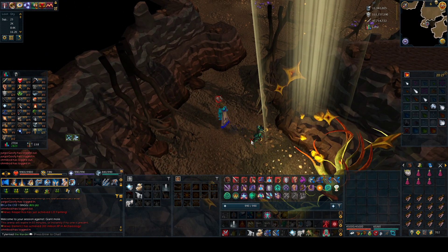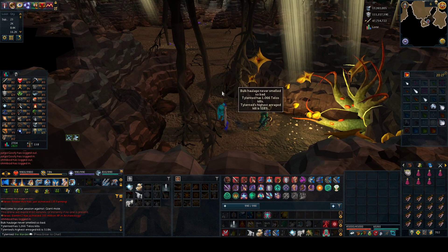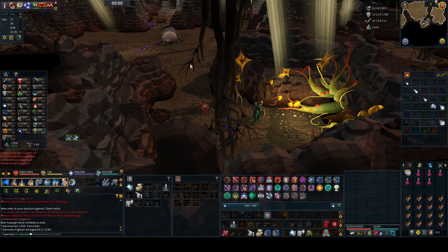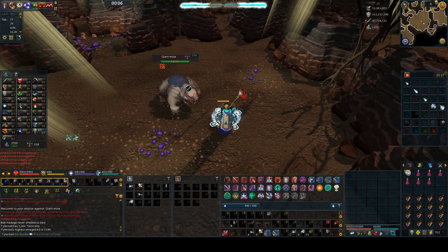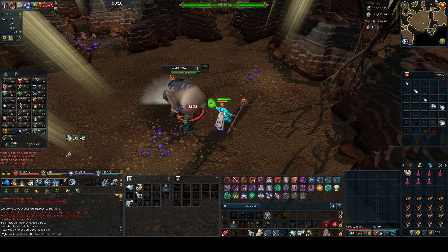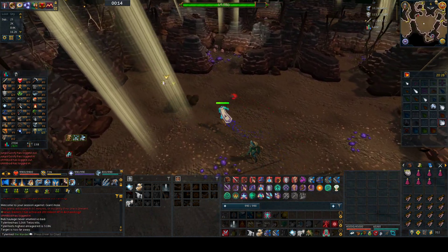In this demonstration, I summon a pack yak to help track where the mole goes. You can use a terror bird — you can use any summoning familiar. But I also show you a different way to tell where it goes. So you start off attacking the mole. You see the dust? This is the way it's going.